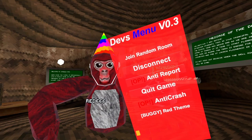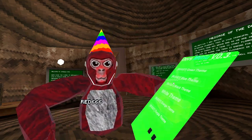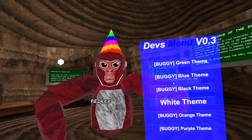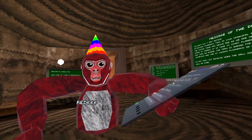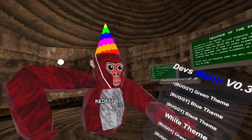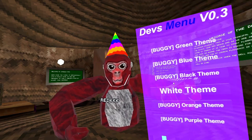Buggy Red Theme changes your menu to the red theme but it's kind of buggy. Green Theme changes it to green, also kind of buggy. Blue Theme is also buggy. Black Theme is a bit less buggy but still kind of buggy. White Theme — use this if you don't want any bugs. Then there's Orange Theme and Purple Theme, which is probably my favorite.